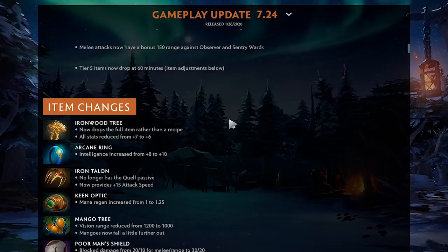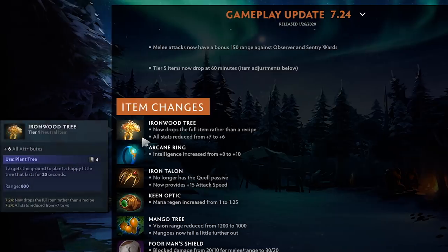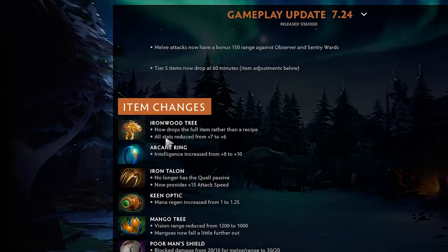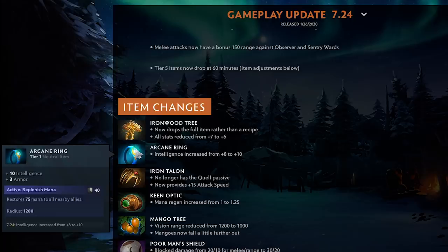Ironwood Tree now drops the full item rather than a recipe; all stats reduced from 7 to 6, which makes the Ocean Heart basically the same amount of stats but with the Ocean region benefit — which they actually buffed. The use of Plant Tree is very underrated — more people should be using it to mess with vision and block people off. Arcane Ring increased to 8 into tenant, which is like a thousand gold, seems like a lot.